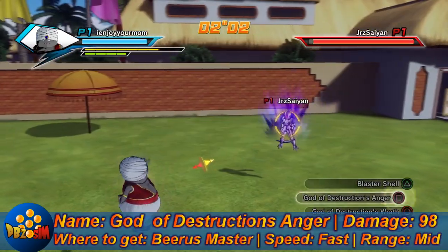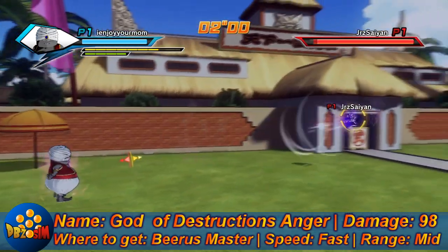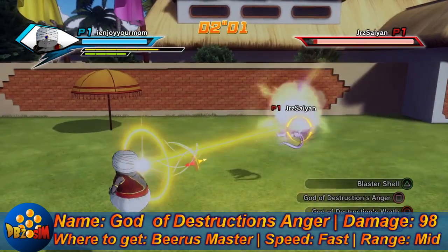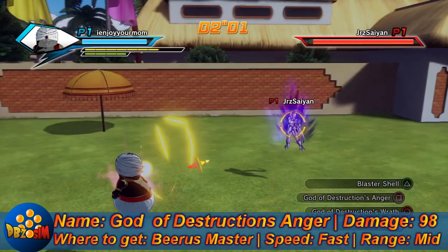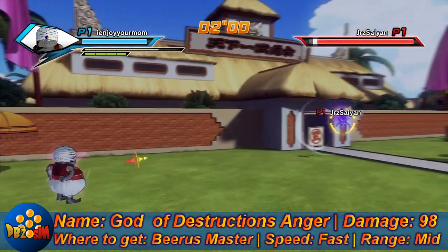Next we got God of Destruction's Anger: 98 damage. To get this, you're going to have Beerus as your master. Fast attack with medium range — doesn't go all the way. To have Beerus as your master, you have to have completed Goku as a master first and sparred with him once after completing his mentor missions.